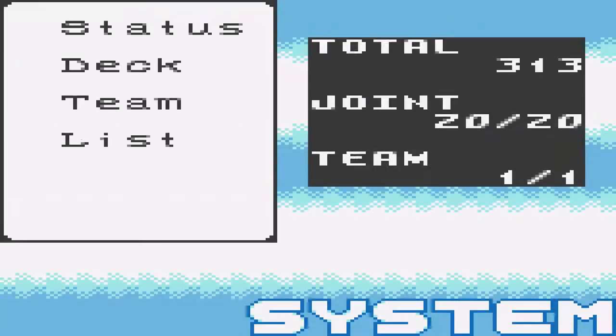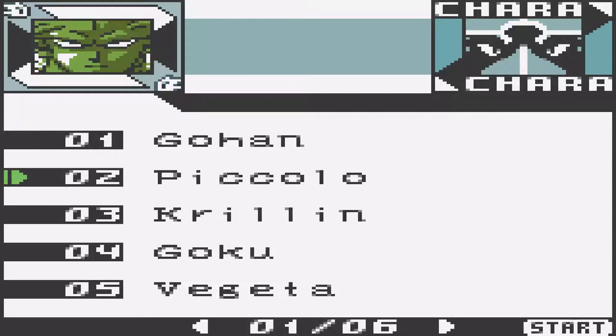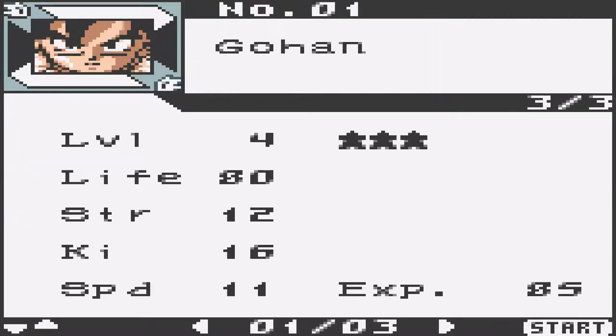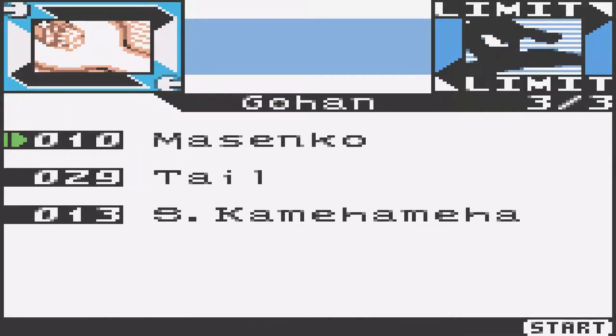We load this and then we can check status. Then we have Gohan, the first character you unlock. So Gohan details: he is level 4 with 3 stars, life 80, strength 12. The Ki is like magic points or mana — Dragon Ball is the energy. He has 16 Ki, speed 11, and experience 85. You can see his limits: he has Musenku, Tail, and Super Kamehameha.